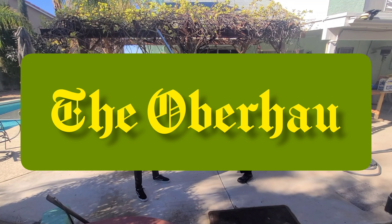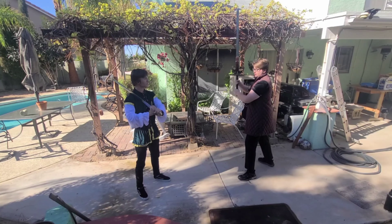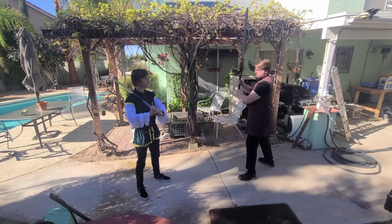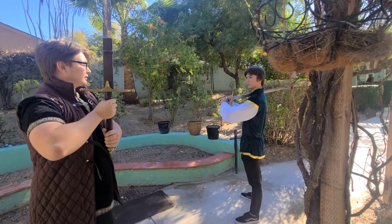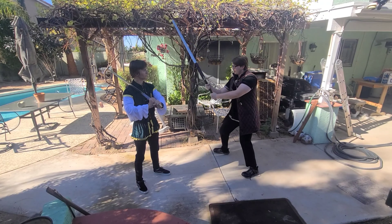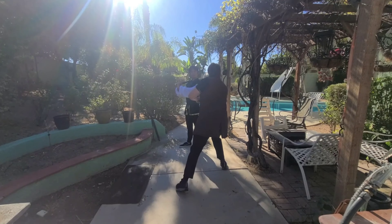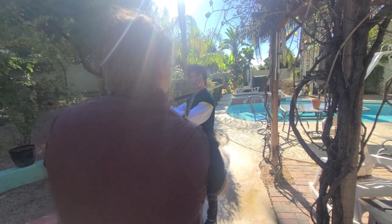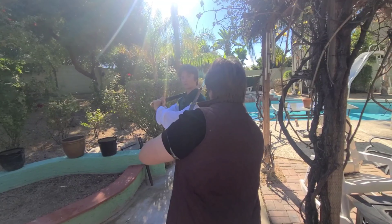Now we will look at the basic attack, known in German as the Oberhau. With left foot forward and right back, keep your body square to the opponent. Hold the sword by the middle of your body and straight up with both hands. Move your sword out first, then have your right foot follow and move your body out of the way of any possible forward counterattack. Complete the arc of your sword and hit the opponent. In one fluid motion, it will look like this.